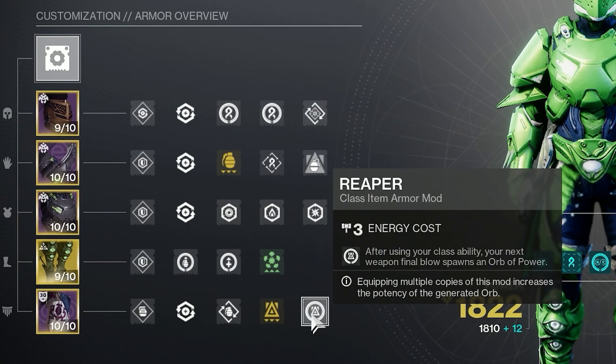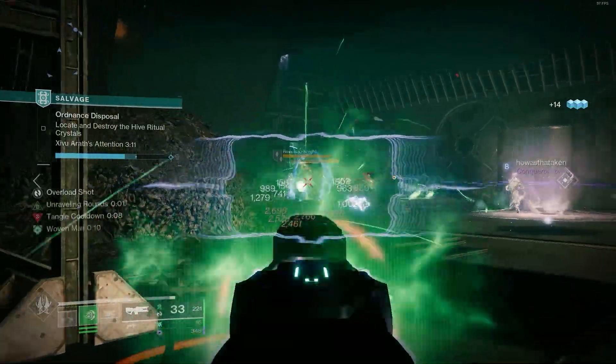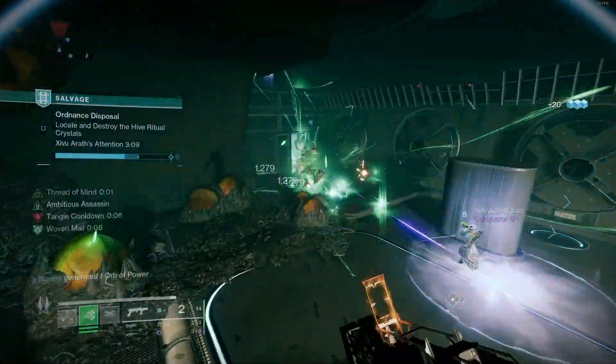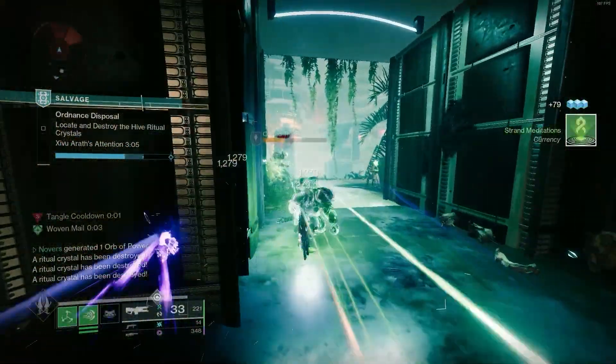For the final mod on our mark, we have Reaper: after using your class ability, your next weapon final blow spawns an Orb of Power. The reason why this mod is especially insane on this build is because you're going to be getting your class ability almost constantly, meaning you're able to proc Reaper and generate orbs at a constant rate.